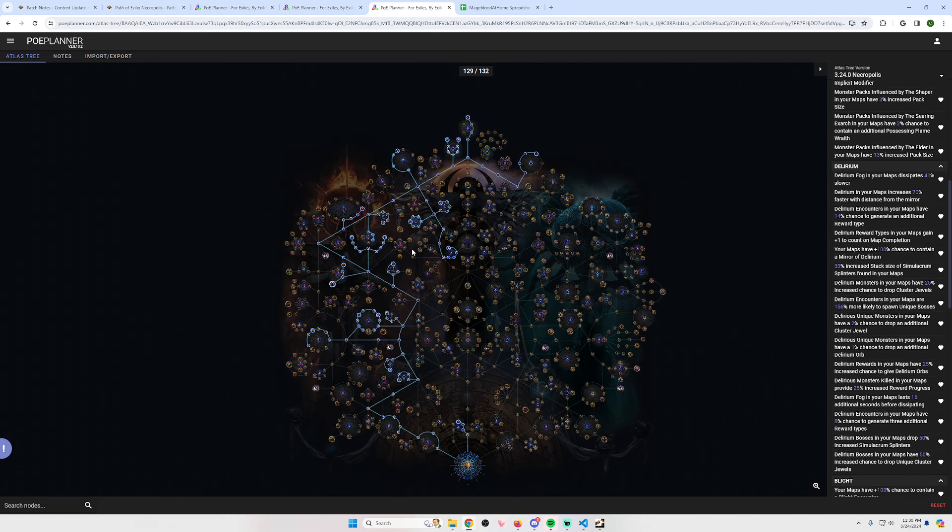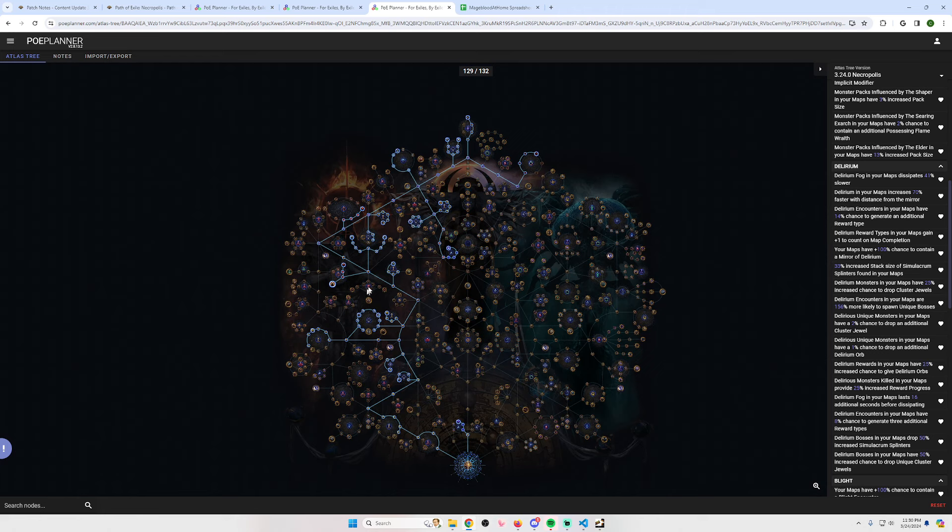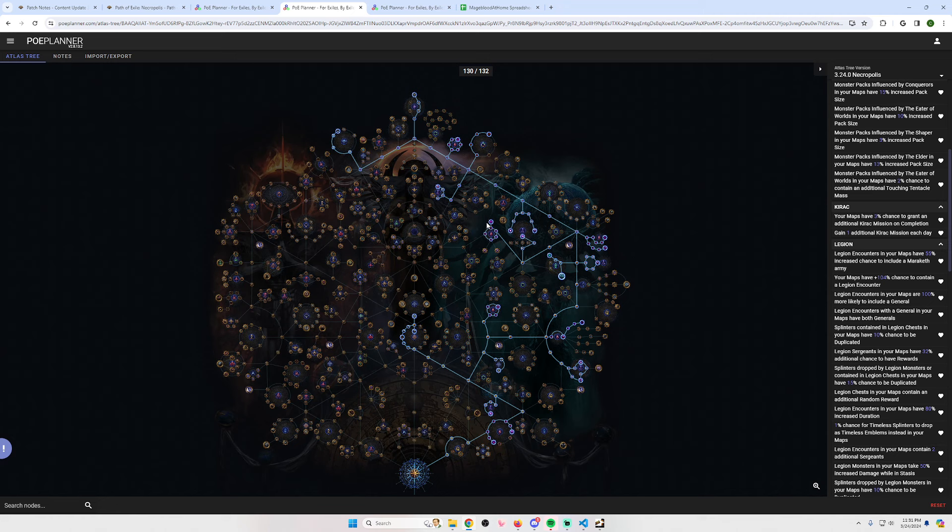It just so happens there is synergy between these mechanics and you can save points. Delirium and blight are together on the left side, which is also good because if you pop a blight during a delirium the delirium pauses and you can get a lot of splinters. Another observation: in every tree you can fully spec into two complete mechanics and also have enough points for end game map drops, some map sustain, and even a third mechanic.